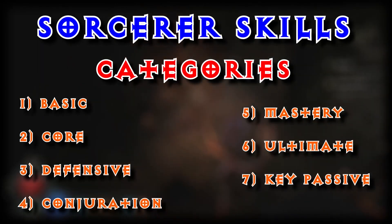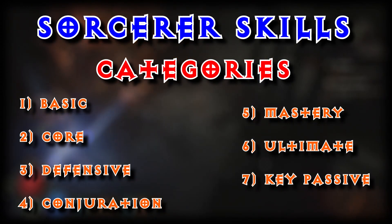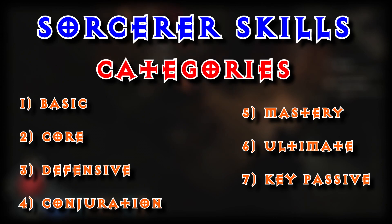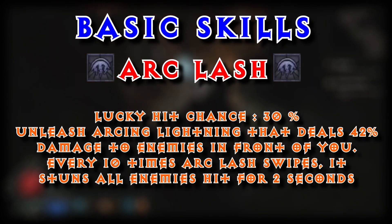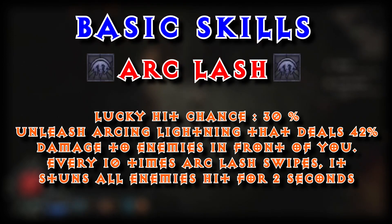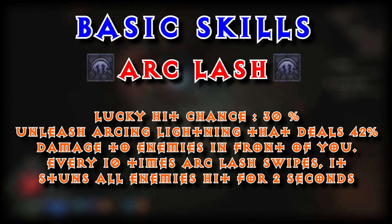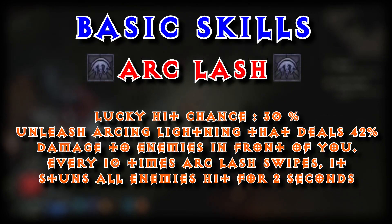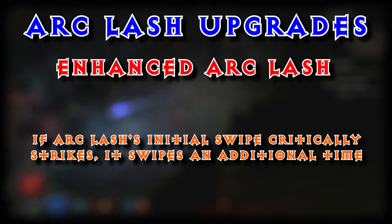Let's get into it. Our skills are broken up into Basic, Core, Defensive, Conjuration, Mastery, Ultimate, and Key Passive. Our first skill is going to be Arc Lash. Lucky hit chance 30%. Unleash arcing lightning that deals 42% damage to enemies in front of you. Every 10 times Arc Lash swipes, it stuns all enemies for 2 seconds.